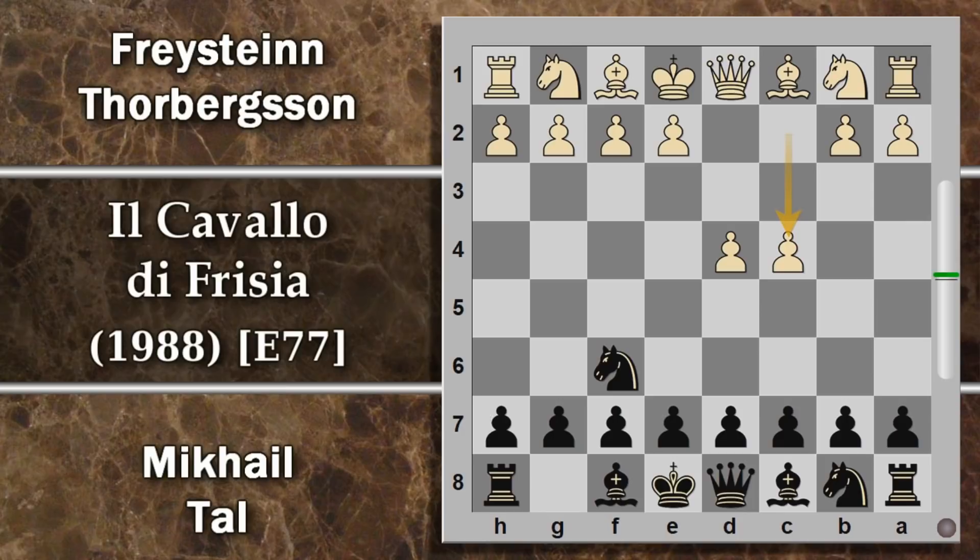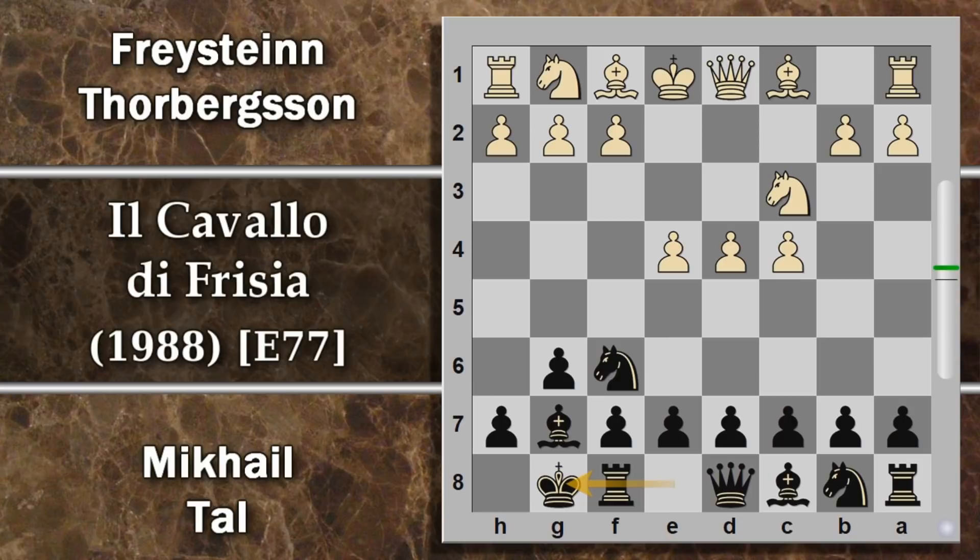In questa partita Thor Bergson gioca con il bianco e Tal con il nero. Si inizia con d4, cavallo f6, quindi una difesa indiana, c4, g6. Tal si preoccupa di attaccare dall'esterno una catena centrale che ora il bianco potrà portare nel mezzo. Alfiere g7 come previsto, e quattro. Di solito si gioca d6 se si vuole entrare effettivamente in una Indiana del Re, per poi favorire eventualmente queste spinte. In realtà Tal ha giocato l'arrocco corto subito per velocizzare la sicurezza del re e poter contrattaccare al centro.